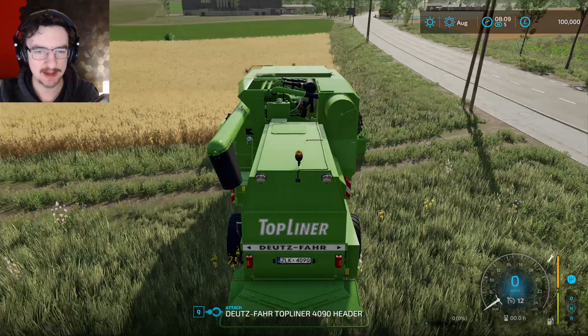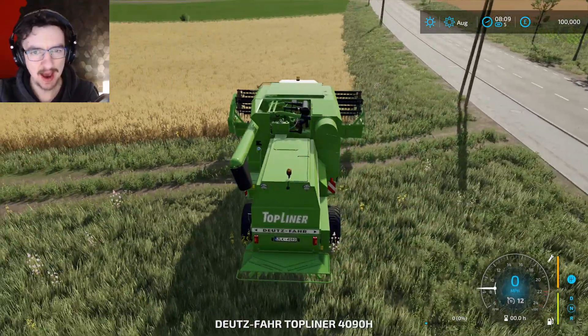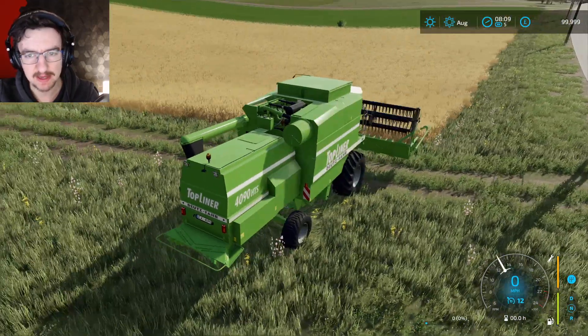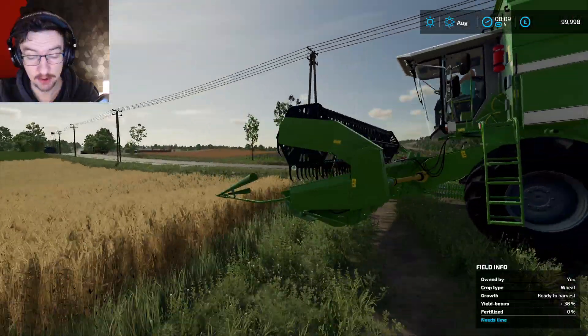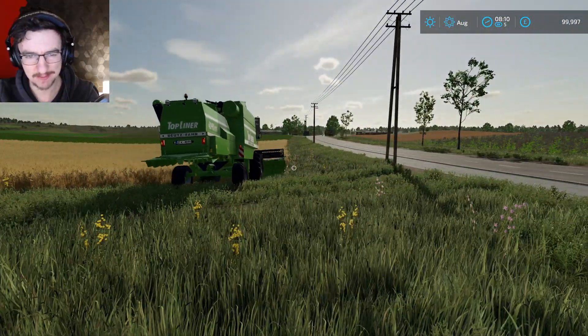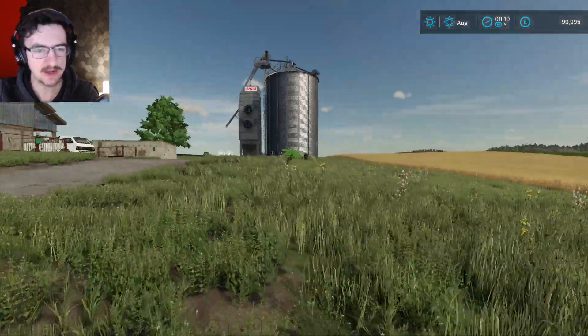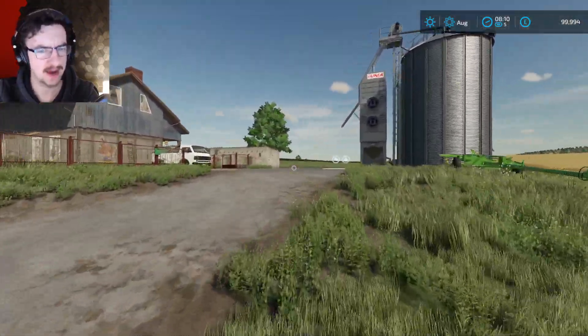So we start out with this right here, this is the top liner. This is essentially the harvester you always get anyway. We're going to hire a guy to hopefully harvest this field. I'm assuming they will do that correctly. It is actually doing it correctly, nice. We need to actually figure out which fields are ours, because I don't actually know.